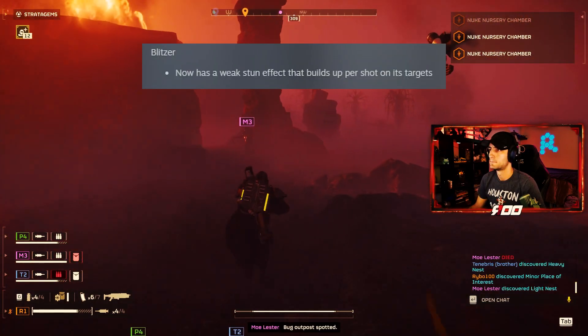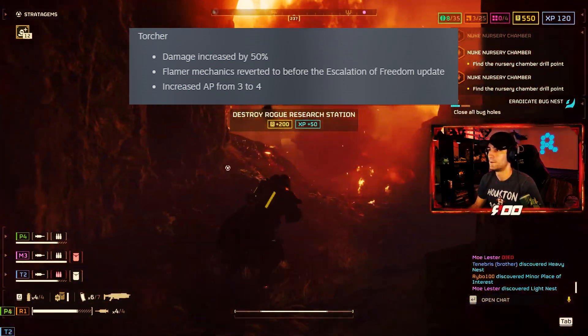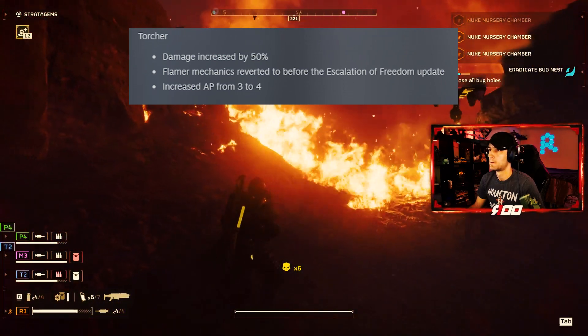Blitzer now has a weak stun effect that builds up per shot on its target. Torcher: damage increased by 50%, flame mechanics reverted to before the Escalation of Freedom update, and increased AP from 3 to 4.